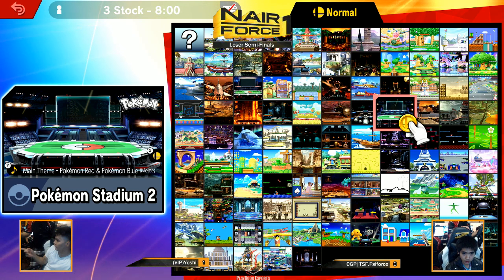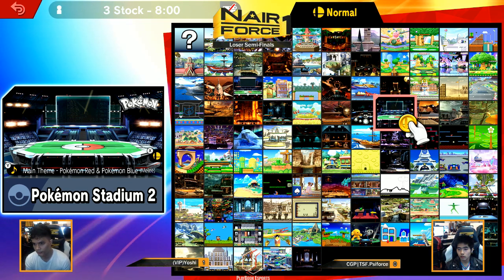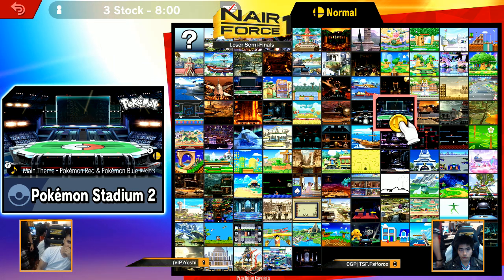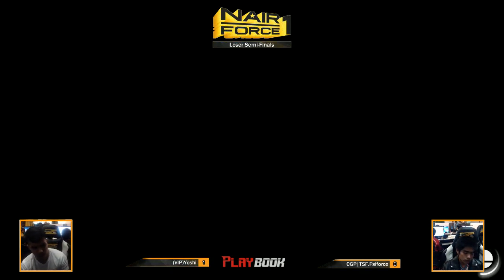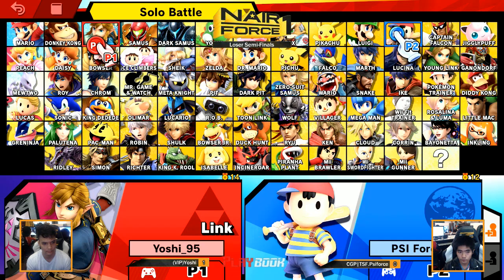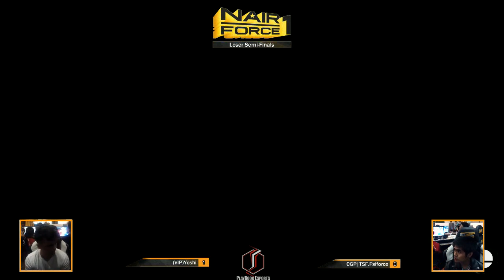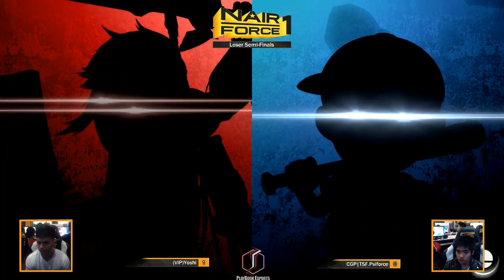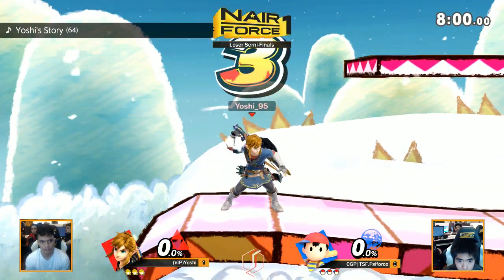This is very interesting. Game 2 — they're contemplating the counterpick stage. Solid play so far from Yoshi. Cyforce is playing pretty well as well, but he's having a hard time dealing with the wall Yoshi's providing. He definitely has to hope his hits connect. He doesn't have a grab confirm or anything — it's just PK fire to string. That's how the Ness game plays.